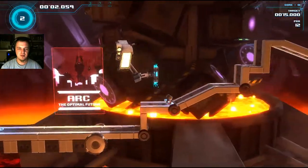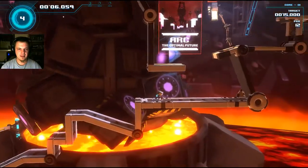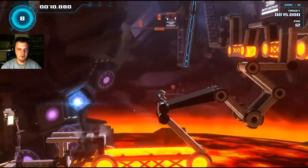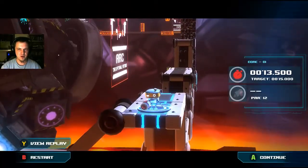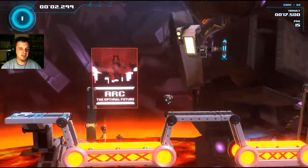You can rocket jump with your right stick, which seems to work pretty well. There's a nice fluid motion to it, and your field of vision gets wider as you move faster, which is a really cool thing. There's also a time and a par score, both of which I've beaten on this level — they will pop up at the end if you beat them.